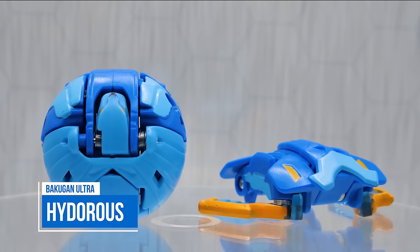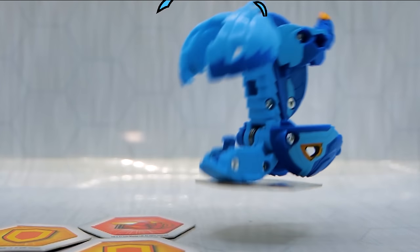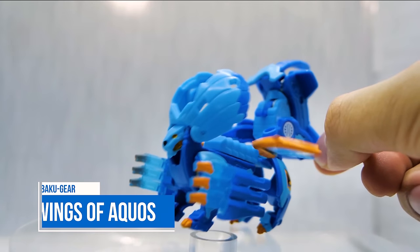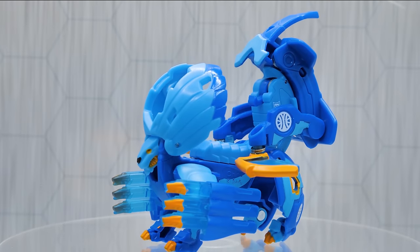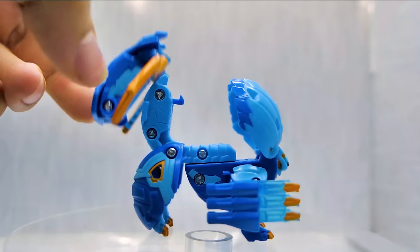If you've been keeping up with the Bakugan show on Netflix and Cartoon Network, you'll know that being stuck on the ground has landed Hydrus in some serious trouble before. That's not an issue anymore with Hydrus Ultra's Bakugir — Wings of Aquos! Hydrus can now take to the skies and battle next to Drago and Pegatrix with some boosted strength too.